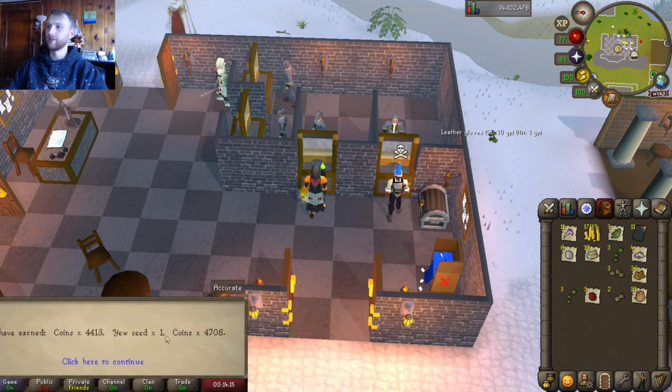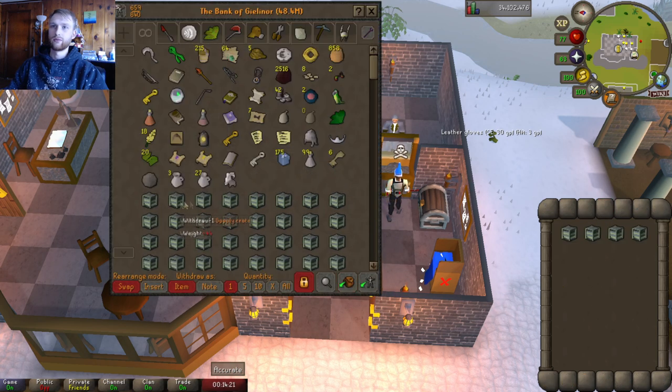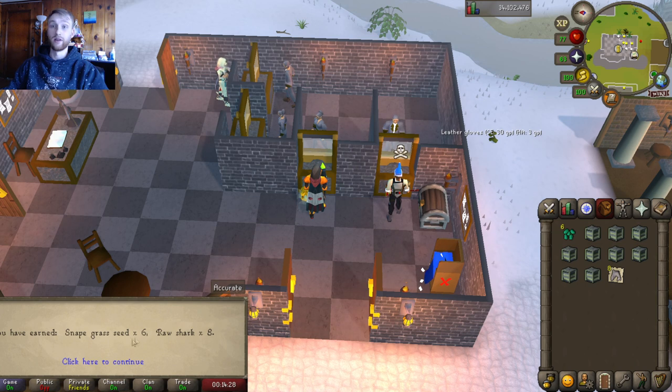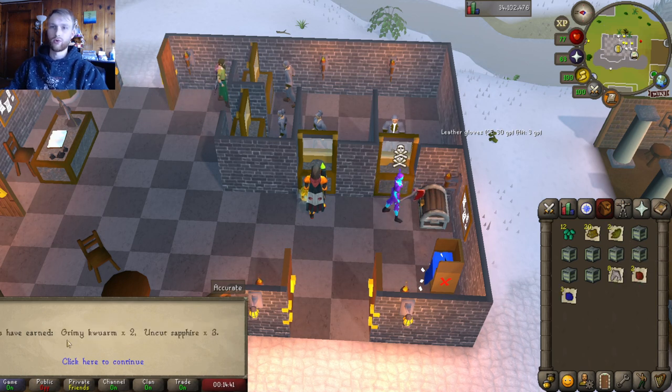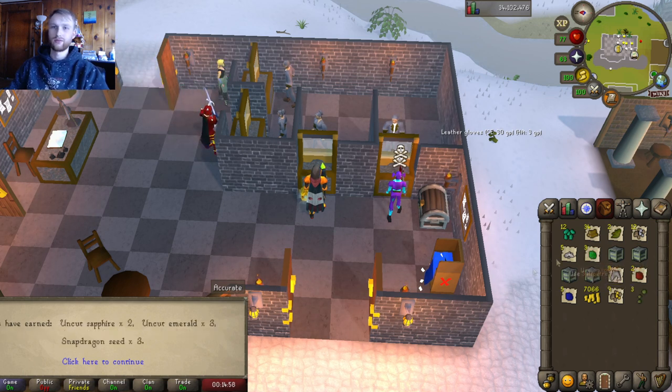Salts and another magic seed — nice. Some coins and another yew seed. Moving right along: some snape grass seeds — definitely useful for making prayer potions. Some raw shark. More snape grass seeds, uncut rubies, and yew logs. Quorms and uncut sapphires — nice, that'll come in handy for crafting. Yew logs, silver ore, and some coins. Some coins, salts, and gold ore. Uncut sapphires, uncut emeralds, and snapdragon seeds again — nice.